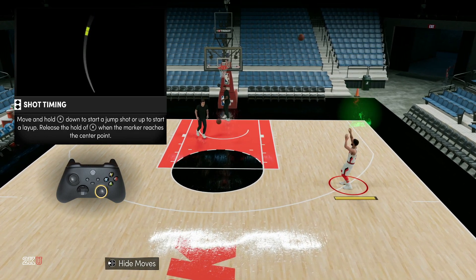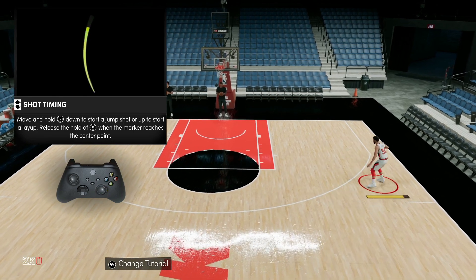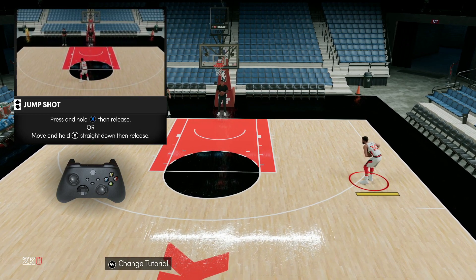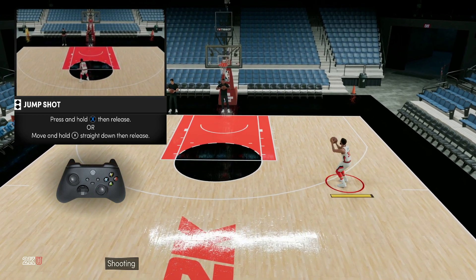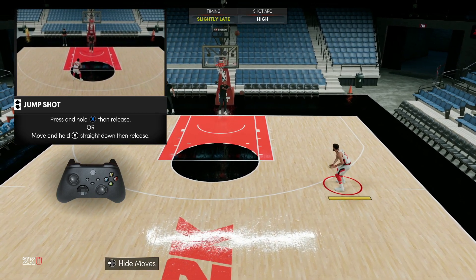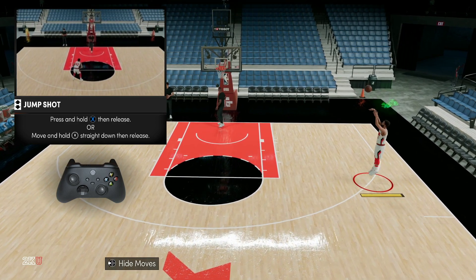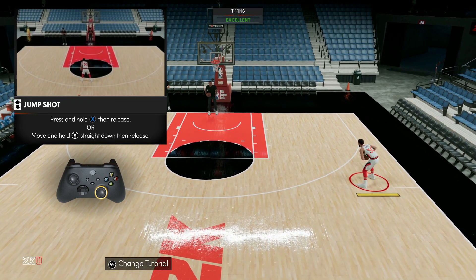I would recommend using the shot meter while you're still learning, but as soon as you get the hang of it, don't hesitate to take the shot meter off and go based off how the jump shot looks to you. You can hold X to shoot and release when you feel you're in the green window, or you can hold the right stick down and release when you're in the window. I use the X button because it feels easier for me to time the jump shot.